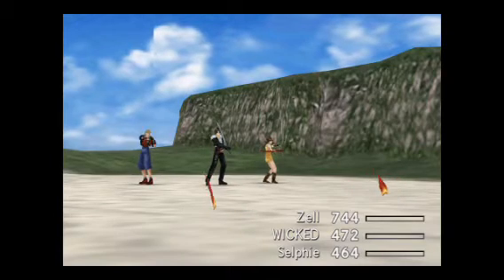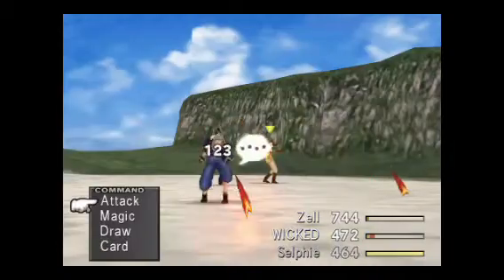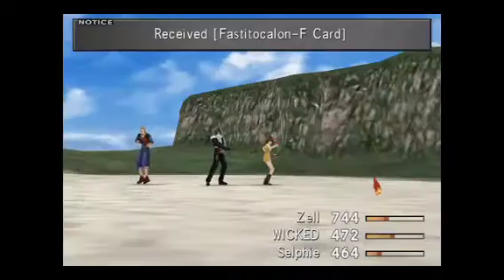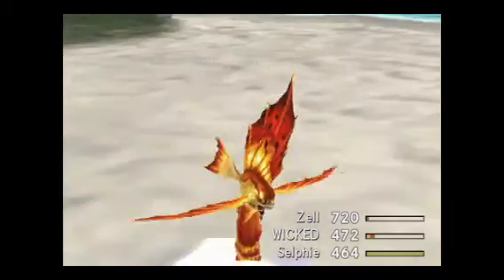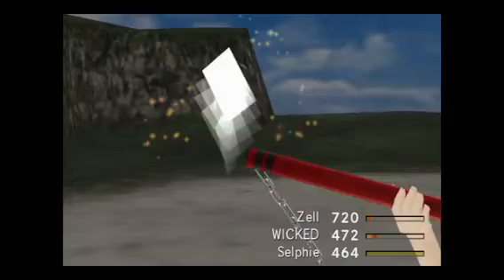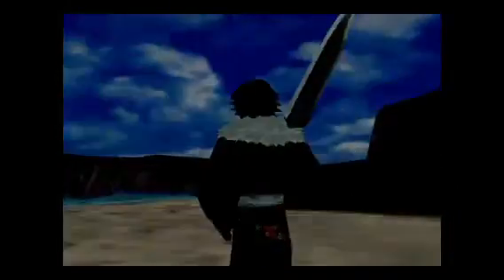I would recommend not hitting with Zell second. His passive allows him to randomly crit, so every time he hits he has a chance of critting, which will make him do considerably more damage. If he crits one of these fish while they're not in the water — meaning whenever they're actually floating in the sky — that's a problem. When they're in the ground they're technically underwater and get a damage reduction bonus, but whenever they're up out of the water they take full damage.